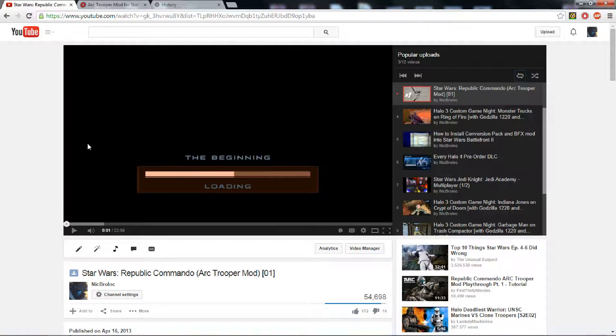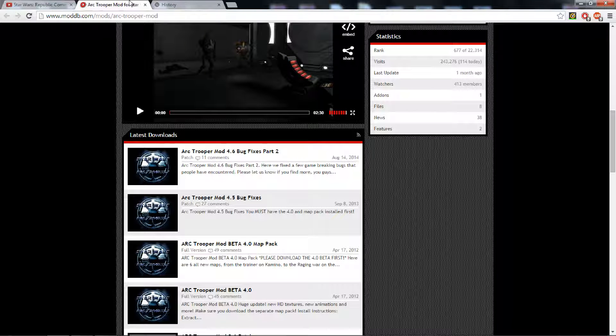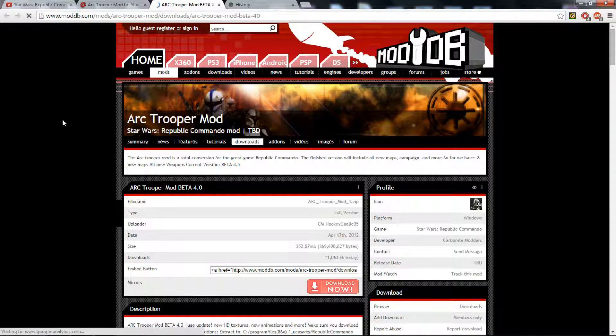So you go on the website, which I will have this link in the description. You need to download all four of these links. If they make a 5.0 or a new bug fix, you probably should download those. I'll have download one, download two, download three, download four.